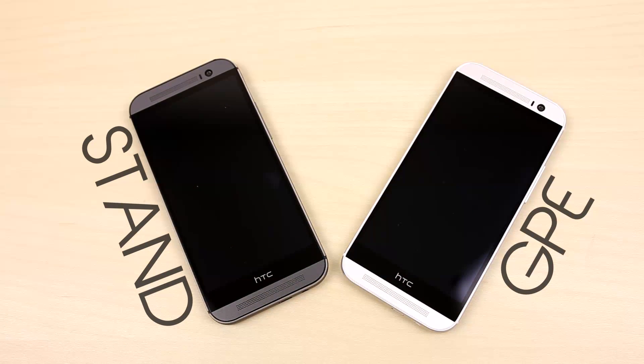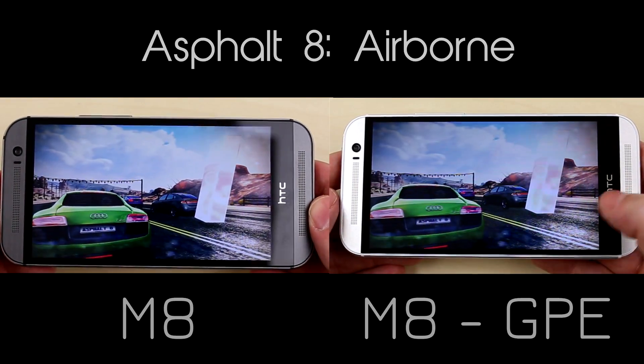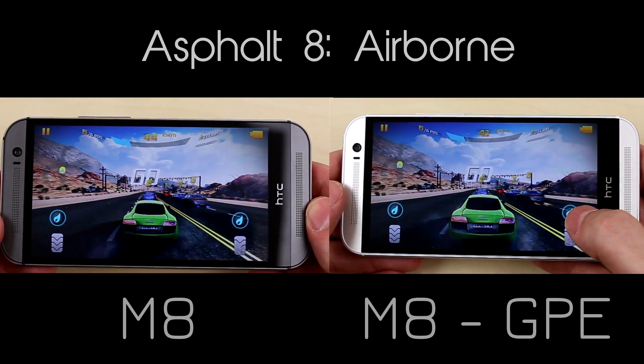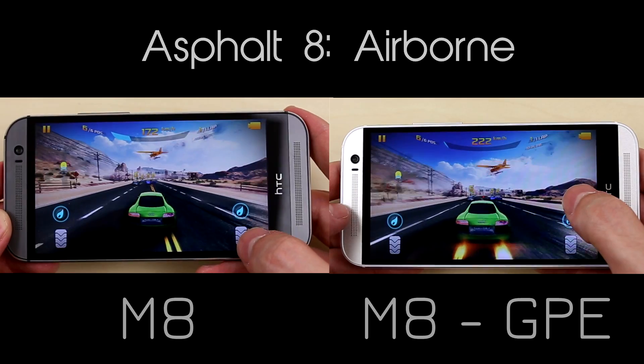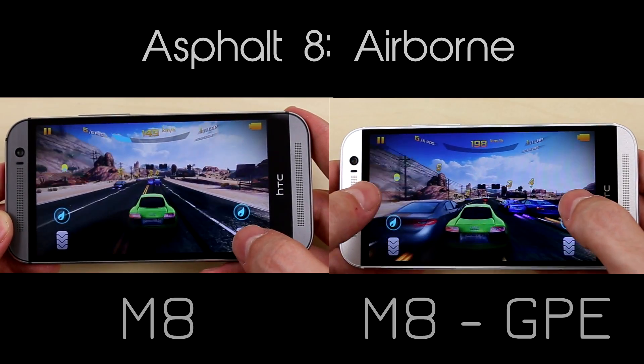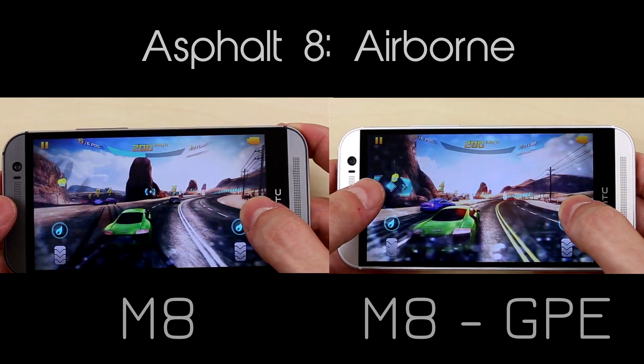We figured the best way to test this was to play some graphic intensive games, so first up we have Asphalt 8 Airborne. We have to throw in a racing game since it's a fast paced game, and by the looks of it both phones handle it pretty well. If you look very closely, however, the GPE does seem to have smoother gameplay, but it's hardly noticeable.